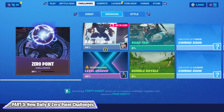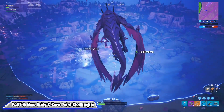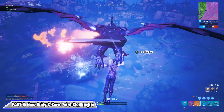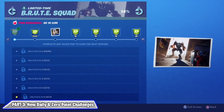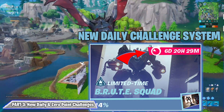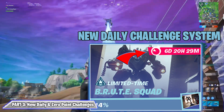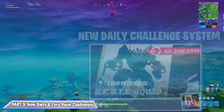Daily challenges haven't been taken out entirely — they've been reworked into what are now called limited time challenges or missions. In a limited time mission, we get a challenge every single day over the course of an entire week. Unlike daily challenges which could be accumulated up to three and completed at any time, these challenges can be accumulated up to seven by the end of the week. The caveat is that once the week ends, you lose access to all of those missions, so it allows for a slightly more flexible schedule but you can't let them pile up indefinitely.